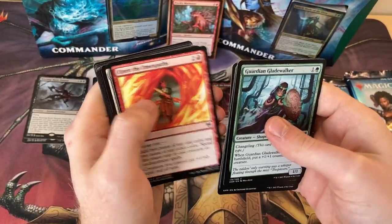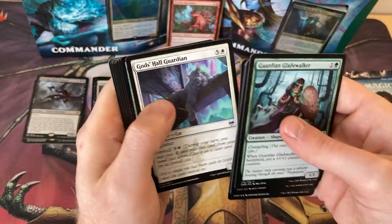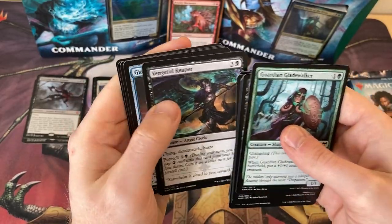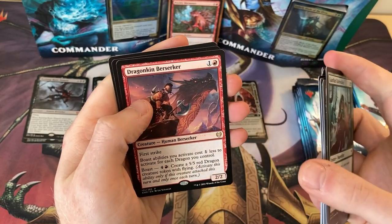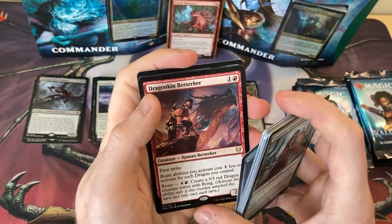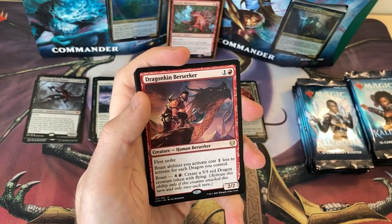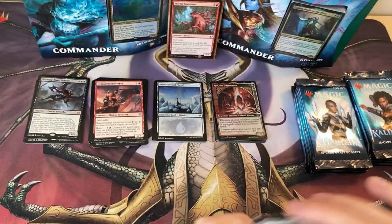The artwork on these cards is just so cool — it's really, really good. That big vigilant cat — what a good boy. Vengeful Reaper, Giant's Amulet. And for the rare we've got Dragonkin Berserker — excellent in a red deck. You boast, you create a dragon — do that on every turn. How good is that? And then Orion Wood Falls as the land.